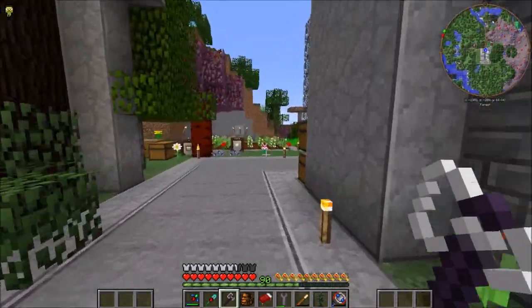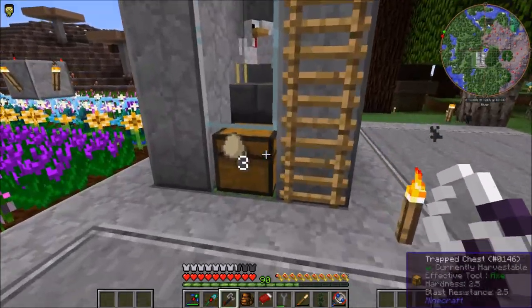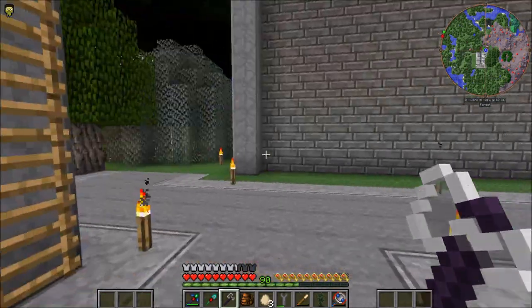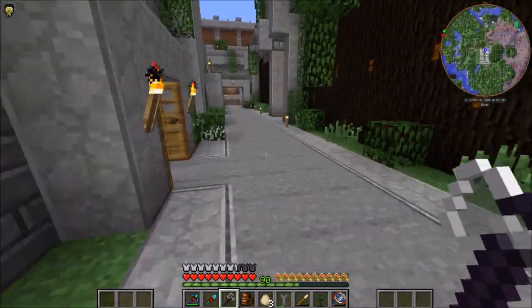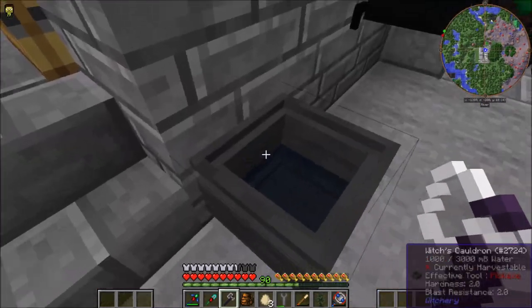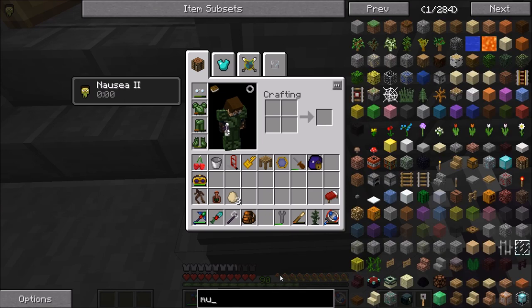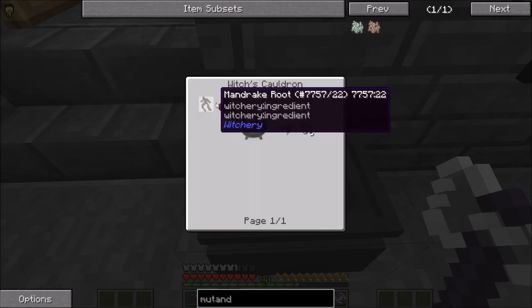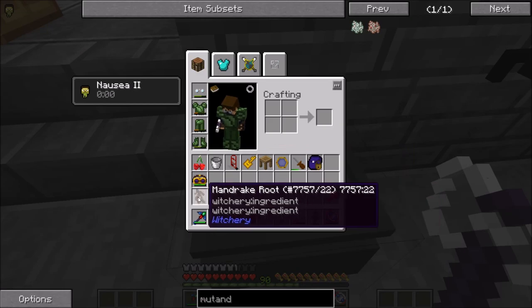So what we need to do in witchery next up is to get some mutandis. For that we need some exhale of the horned one, which is oak wood in the witch's oven. We need some mandrakes as well as some eggs — for the eggs I just trapped some chickens right here, which should get me at least a few eggs. There's currently just four of them in there. I'm not too sure the order matters with this. Mutandis — how do you spell it? Mandrake. Okay, so I have it in the right order. Let's just queue it in.